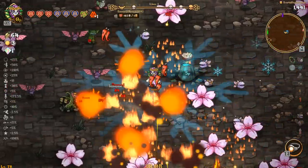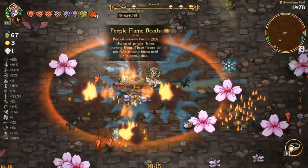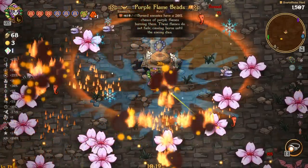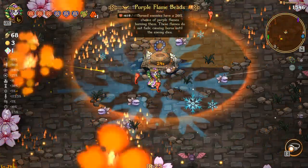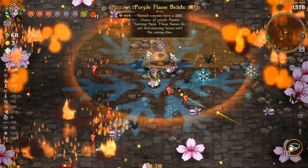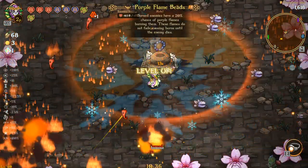Two blue hearts — kind of useless for us since we're gonna go green. We'll take this since we are going fire; that works, might as well — it doesn't hurt to do that. So we'll see how this goes. We're doing pretty good so far.